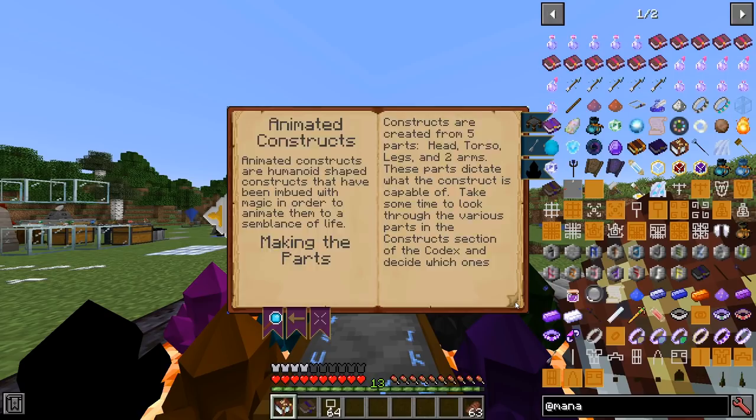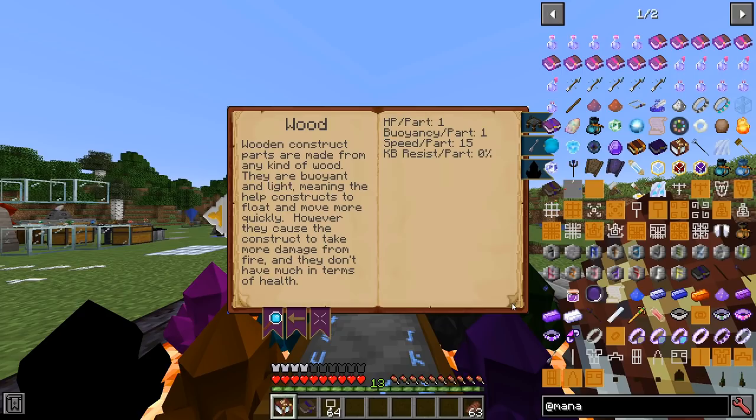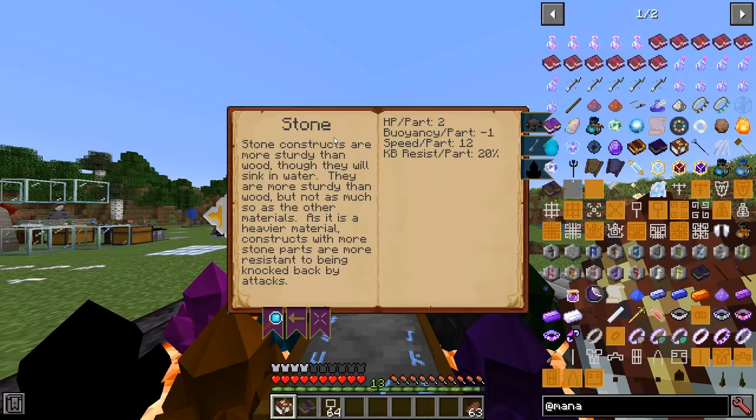It tells you how you can make the parts. There are plenty of different materials to choose from with different benefits and drawbacks. Wood gives you one health point — they can float in water, they're really speedy, and they have no knockback resistance. Then you go on to something like stone, which you have access to at Tier 2 and Tier 3. The health points on stone is double that of wood. Their buoyancy is negative so they're going to sink, though you can offset that. Speed per part is 12, so they're not quite as fast as the wooden ones, and they have a 20% knockback resistance per part.